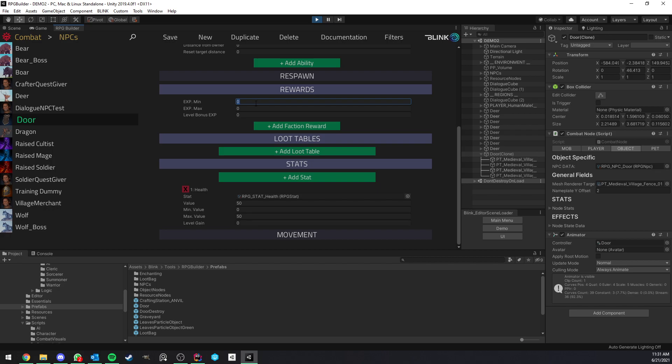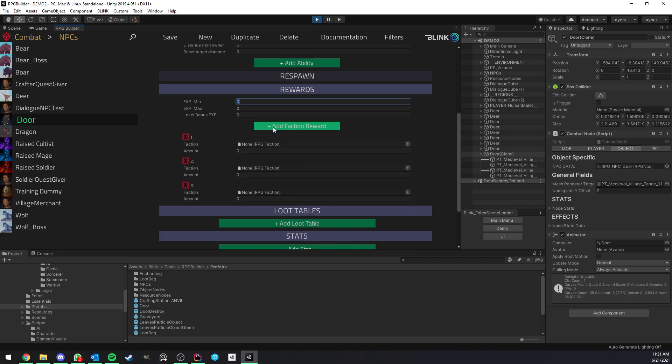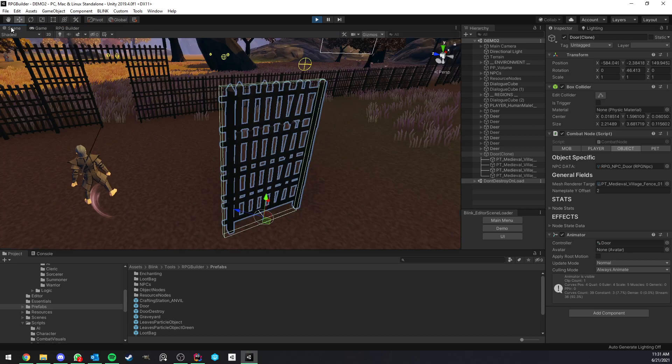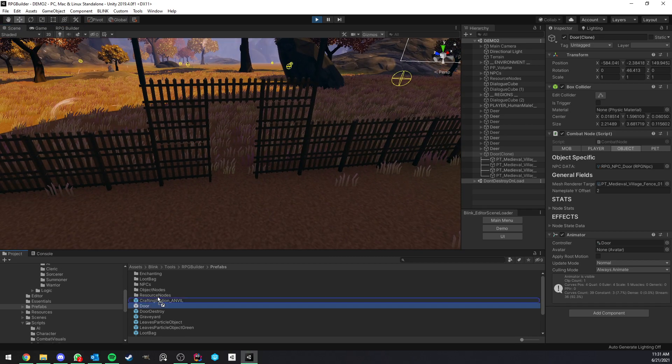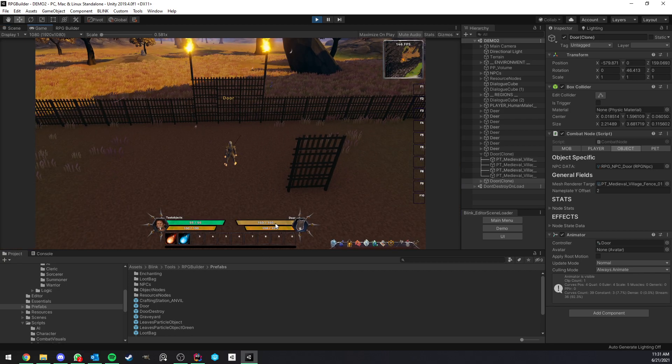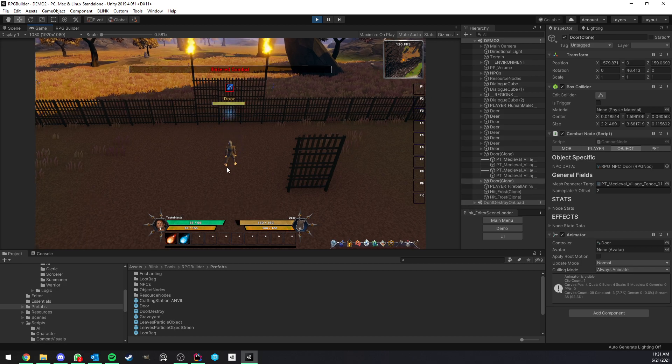This destructible object can reward experience and faction rewards just like an NPC would. They can have loot tables just like normal NPCs, and they can also use the stat override. In this case I'm setting up this door to have 50 HP, but if I change it to 160 and save, the next time I drag and drop a door into the scene it will now have 160 health and will of course take longer to destroy.